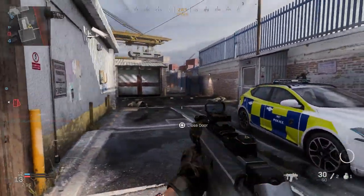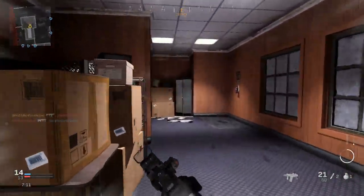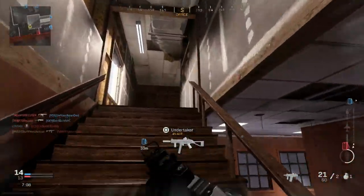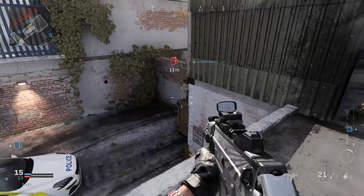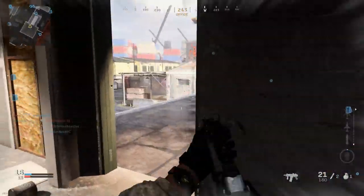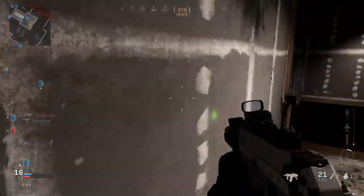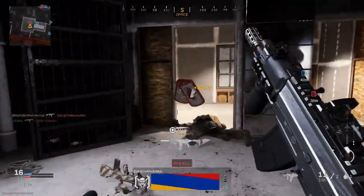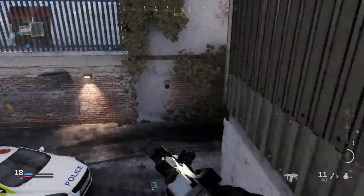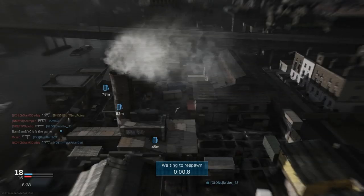I'll leave you guys with the gameplay. We almost get a chopper gunner at the end — had a bit of a rough start but then got a VTOL near the end. If I had a couple more seconds we would have easily had a chopper gunner. You'll see how versatile this weapon is — you can run and gun very fast, hipfire is very reliable, and it handles medium to longer range engagements surprisingly well. That's the Shadow Sight blueprint for the Grav 556. Till next time, GamingBapper out.